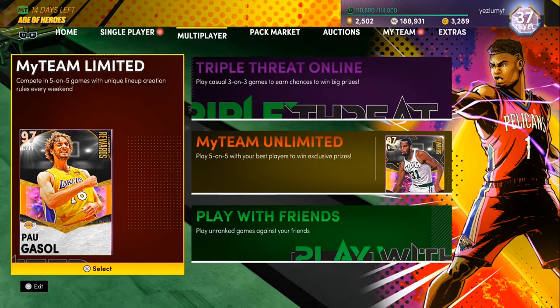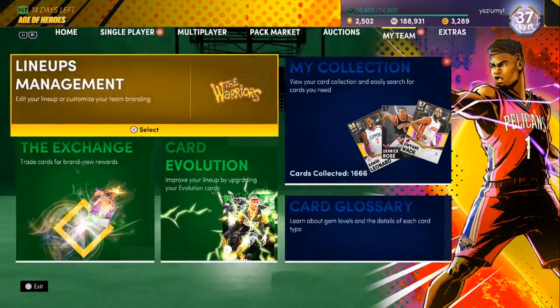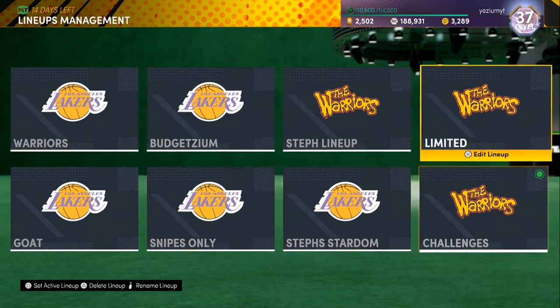I haven't looked at the limited stuff yet, so let's see what it's talking about. You may use one dark matter through diamond player, and you may use one pink diamond or diamond player. Pretty much you can use a diamond or above. You're limited to three amethysts and all other players must be ruby or below. That's not that bad. Let's delete this one and start a new one.